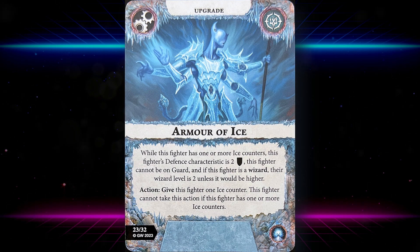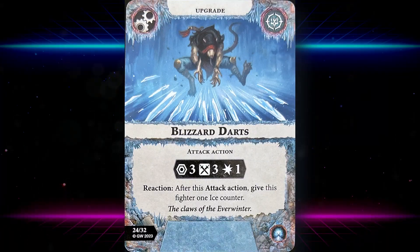Armor of Ice: while this fighter has one or more ice counters, this fighter's defense characteristic is two shields. This fighter cannot be on guard, but this fighter is a wizard and their wizard level is two unless it would be higher. Action: give this fighter one ice counter — but this fighter cannot take this action if they already have one or more ice counters, so you can't just stack them. Two shields is decent and level two wizard is pretty interesting.